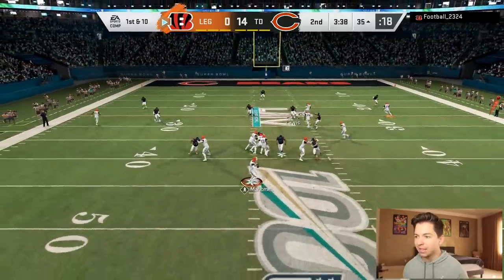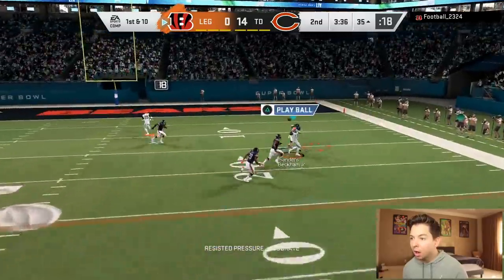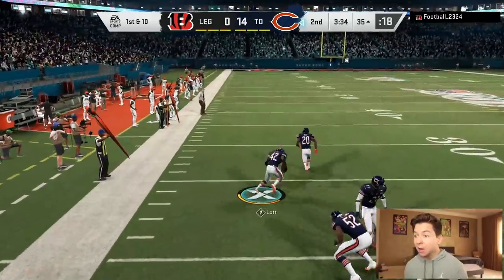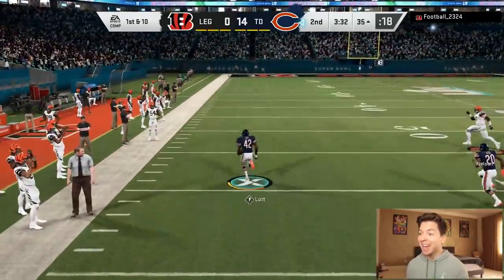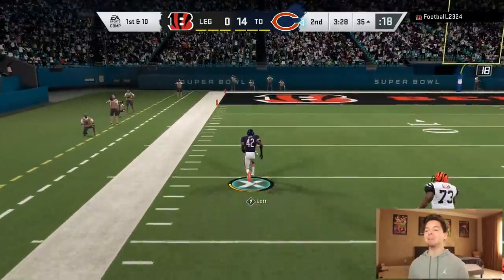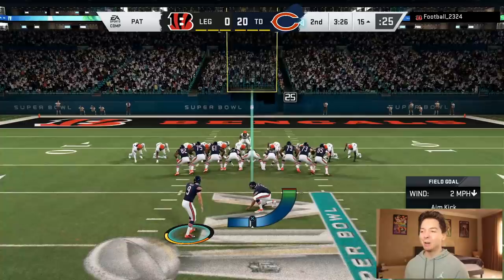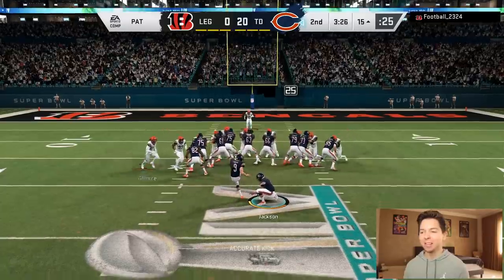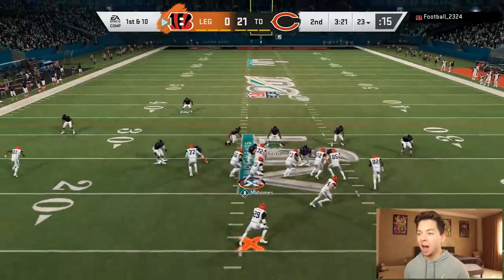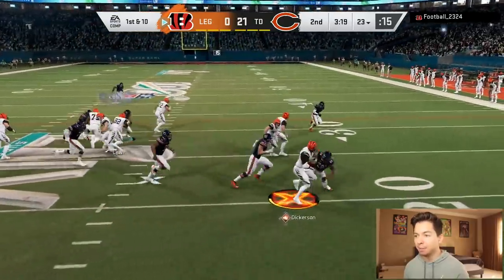It's going to go empty backfield again. Watch Odell — Rodney Locke got the pick! We might have a third pick six. Off the tip — can you believe it? I will say that was pretty unlucky for him, like that ball is just bouncing around. Even though he's down 21-nothing, he has a lot of time left to try and make something happen. Dickerson is losing his X-factor. Third and 24 — looks like we got everything on clamps.